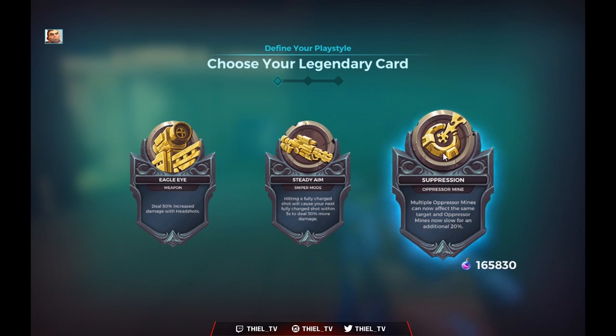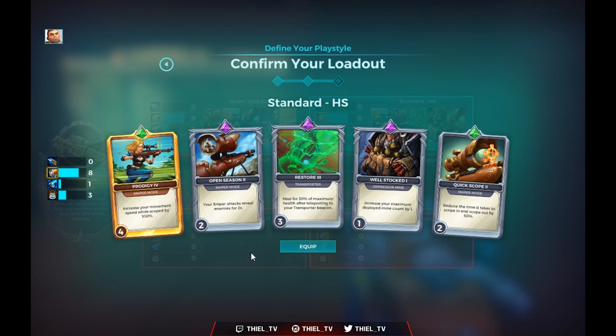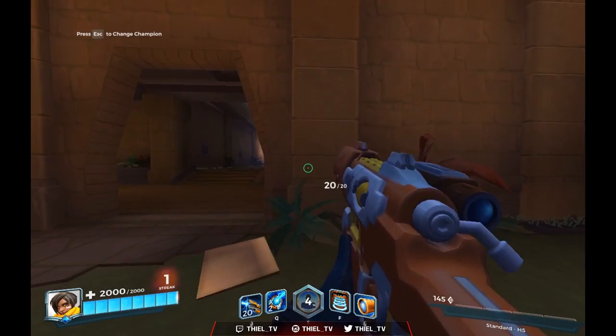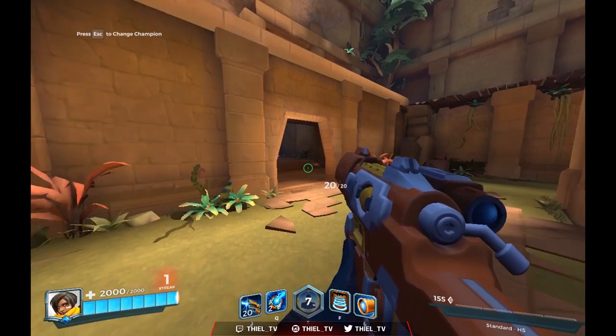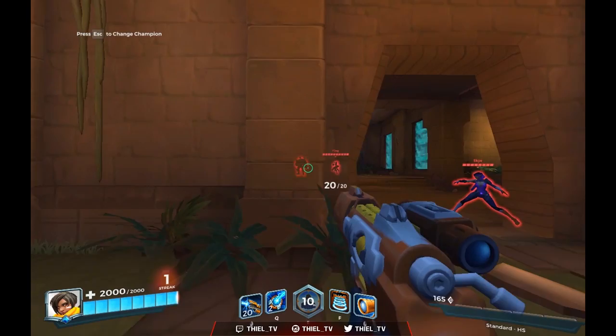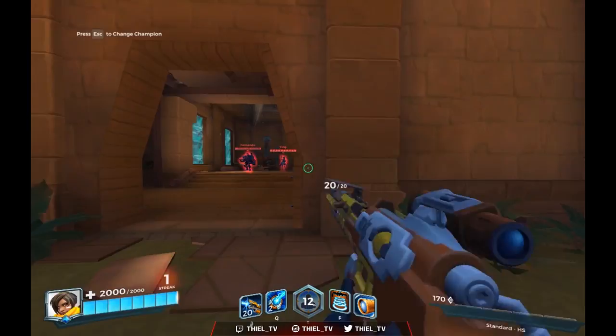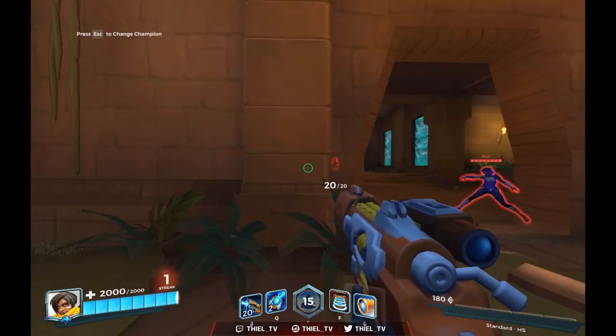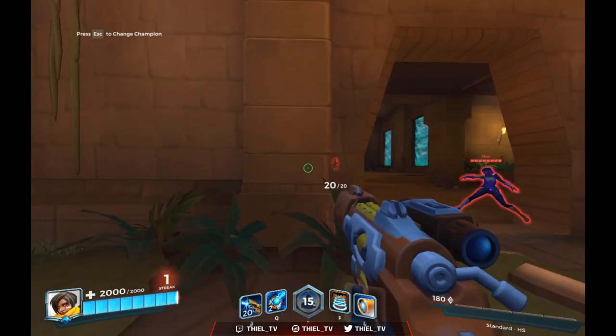Moving on to Kinessa — this one revolves around the Prodigy card. It's quite an old trick and most veteran players already know it, but since Kinessa fell out of the meta, people might have forgotten. Her normal jump doesn't go very far at all, and scoping in makes it even less. But if you jump and scope at the same time, because of the Prodigy card, you can do a far bunny hop jump — you go way further. To compare: normal jump, scoped jump, and then the bunny hop jump.